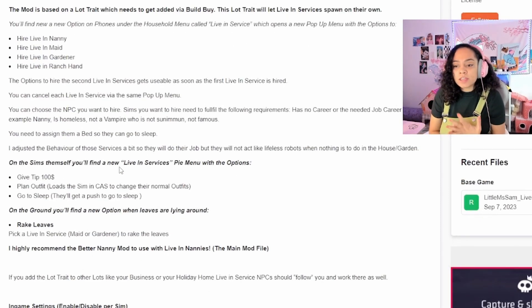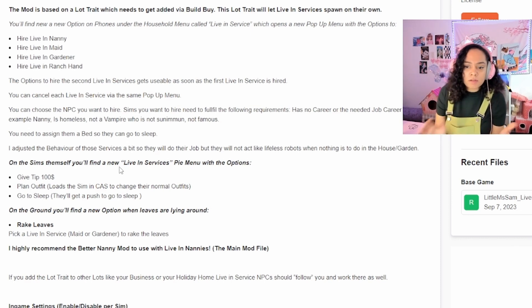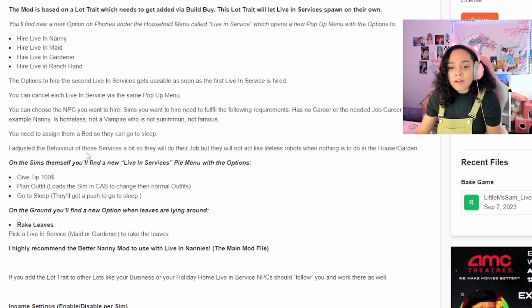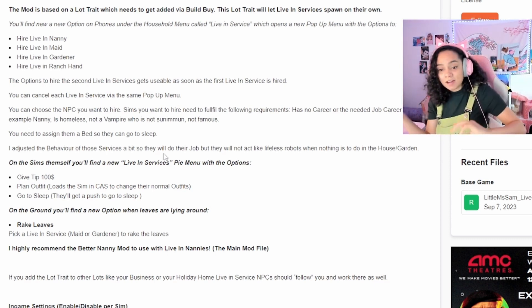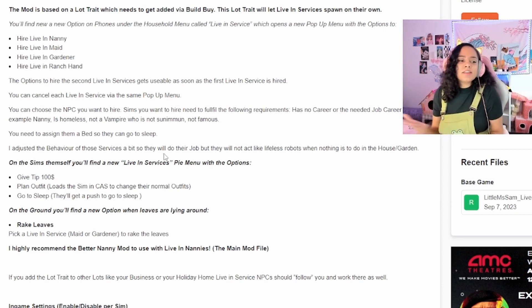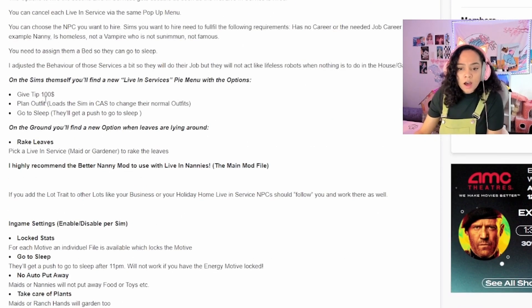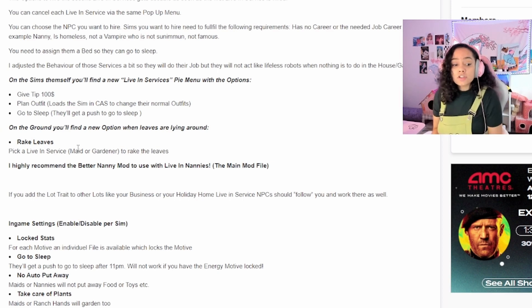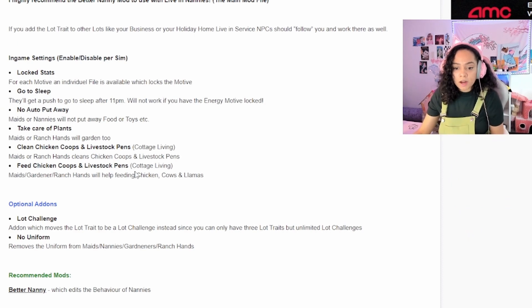There are new options on the phone under the household menu called 'live-in service,' which will pop up a new menu with options to hire a nanny, maid, gardener, or ranch hand. The option to hire a second live-in service will be usable as soon as you get the first one. I've seen somebody say they had to reboot their game before they saw the pop-up, so just a heads up. Make sure you hire one before you hire two — that's good to know. On the sim themselves, you'll find the live-in service pie menu option, where you can plan outfits and tell them to go to sleep. There's also a way to select what you want them to do in the settings.